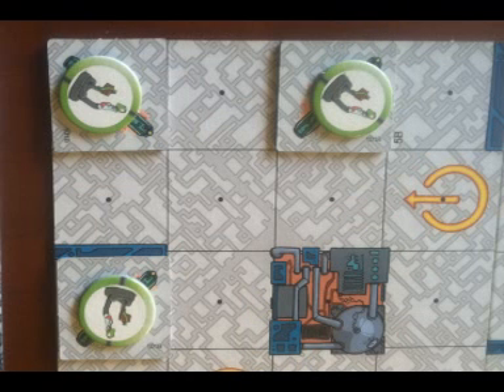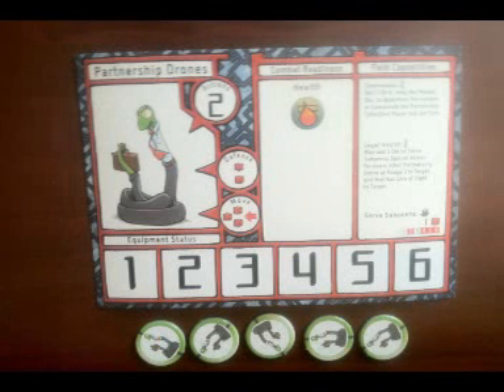Take three drone character tokens — these are the one-inch round discs that show the drone on them — and place one drone on each of the terraport gates. Then take five more drones and place them in front of the drone player. This forms a drone reserve. Also take the drone character sheet and place it in front of the drone player. The drone player is now ready to play.